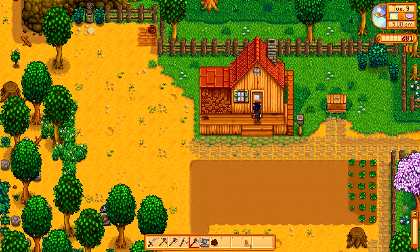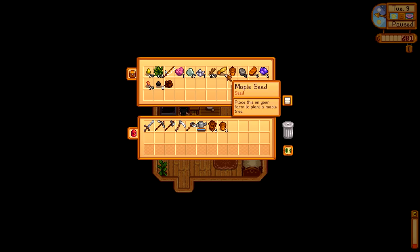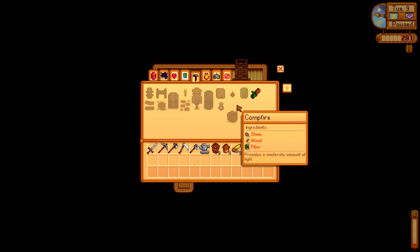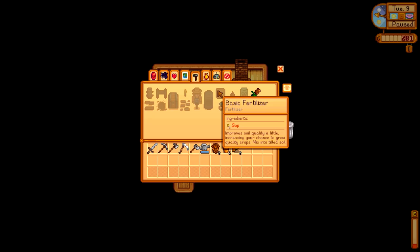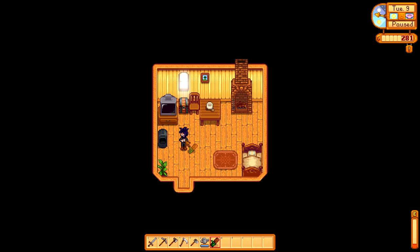I run out of energy, so we need to make some super treats. We'll put that in there — we've got some clay, so we have two... we could make two treats. I was going to look and see what I needed for that ring: ten copper bars, five refined quartz, and ten earth crystals — I don't even know what that stuff is. Oh wait, I was going to craft some of those snack bars. Eat a snack bar, give me energy.